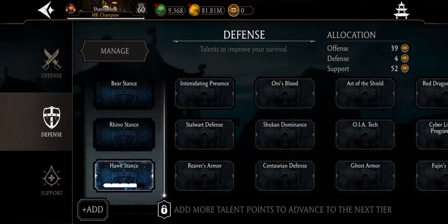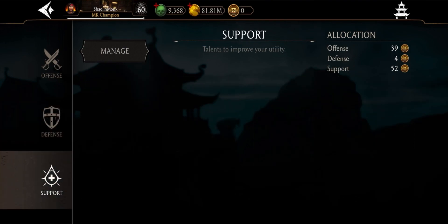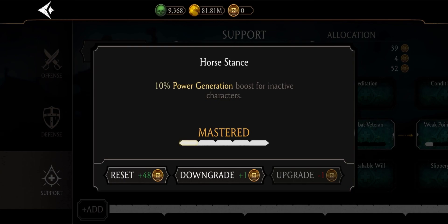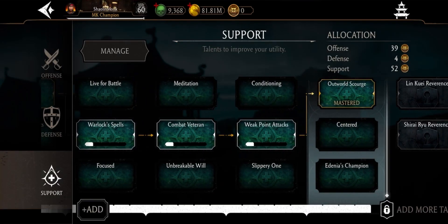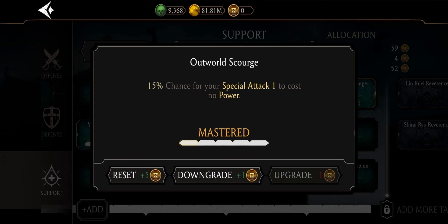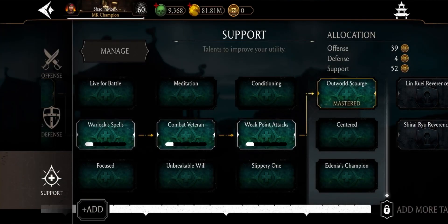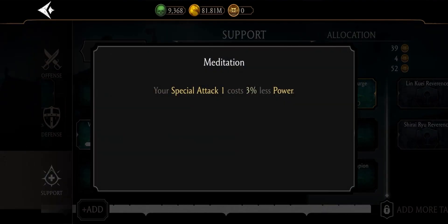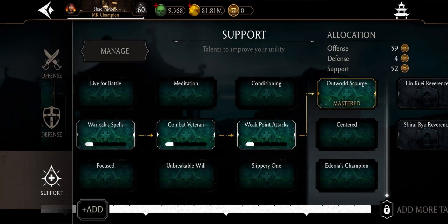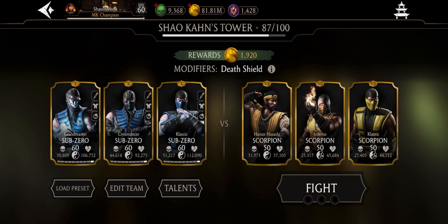Let's check out the talents: Opportunist for extra damage on frozen opponents, then Horse Stance, and Teamwork — crucial in this setup. You also need the talent with 15% chance for special one to cause no power cost. You can use Meditation if you don't have 30% power cost reduction, but I have it so I don't need it.